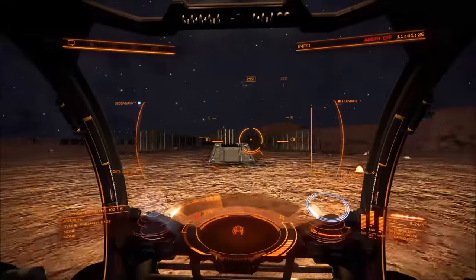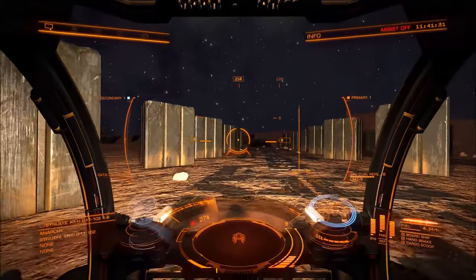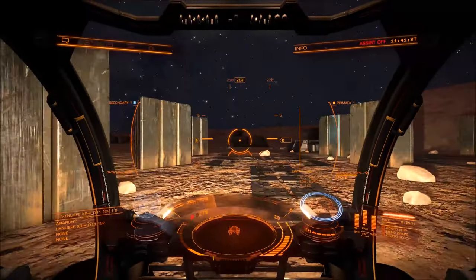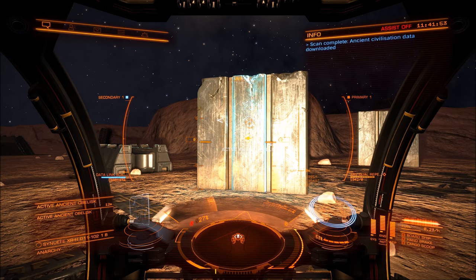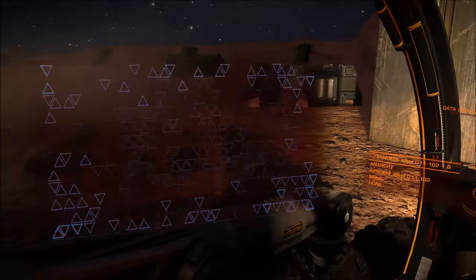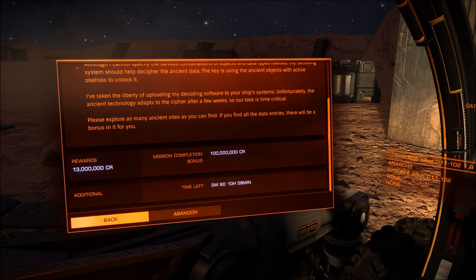As you can see here, there isn't any active obelisk at the moment. I'm not entirely sure how they become active, or whether that differs between solo and open play. But as you can see this one here is active. Once we have an active obelisk what we need to do is scan it with the SRV — it's usually set as a second fire group. Now we've scanned it, we should get a message basically telling us if the correct two items were used with the right obelisk.